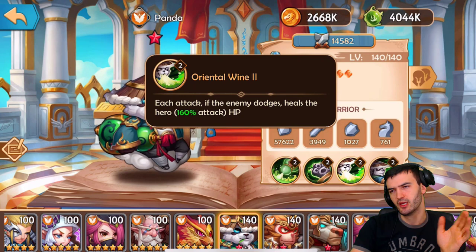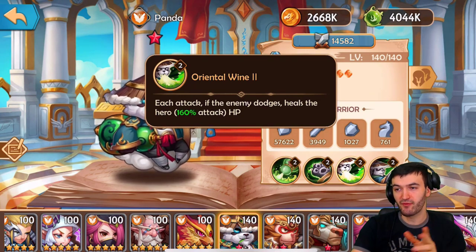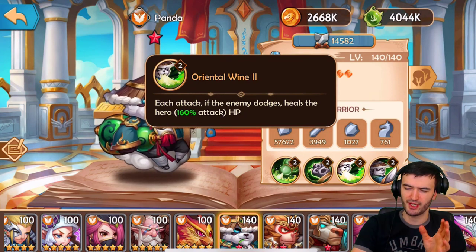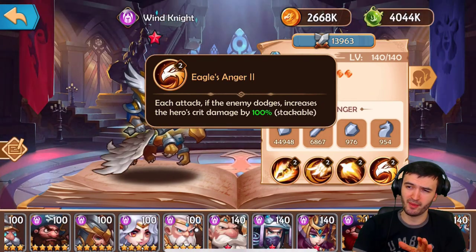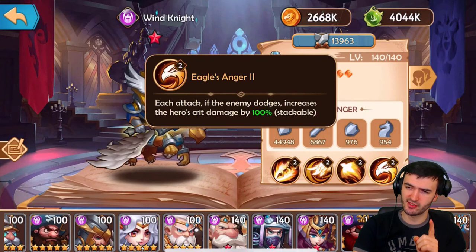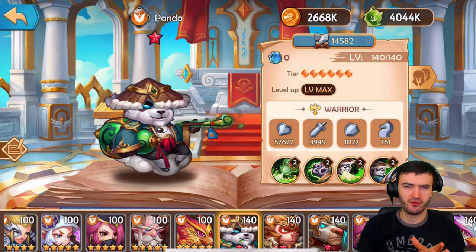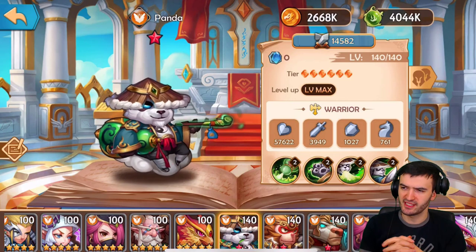Panda is really good on a dodge team — he increases dodge by 20%, and his third ability heals him each attack if the enemy dodges. A lot of people stack Saints on a full Saints team for the 25% dodge aura. The catch is there are heroes that counter dodging: Night Daughter has a must-hit ultimate, and the new Wind Knight — each attack if the enemy dodges, increases the hero's crit by 100% stackable. So if you're using Panda against Wind Knight, you're in trouble.